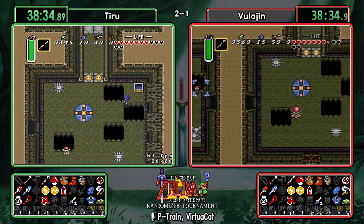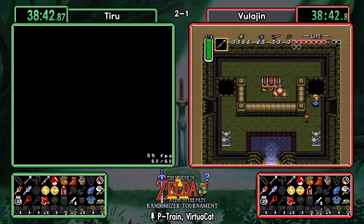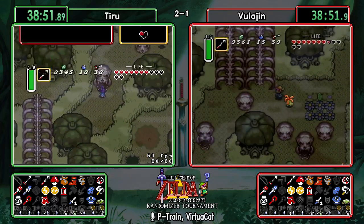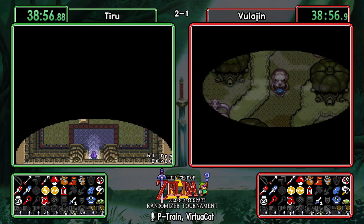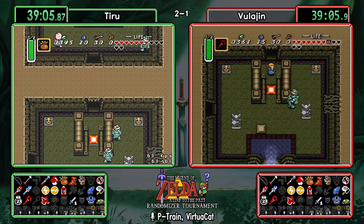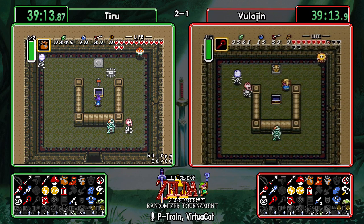It felt like we were watching one of those two-games-one-controller runs. Not really finding too much already. But then — hammer! That's real nice to have. I would just go directly down to Village of Outcasts at this point — not bother with the rest of Skull Woods.